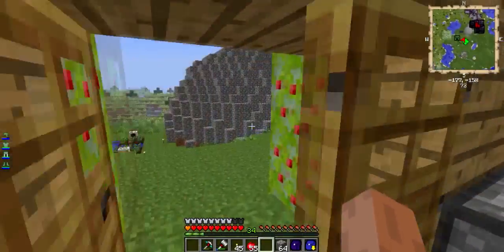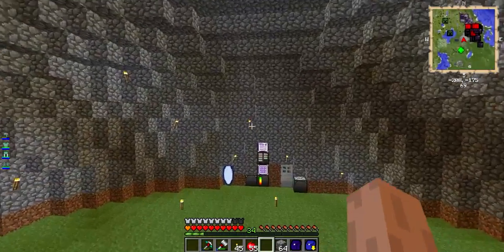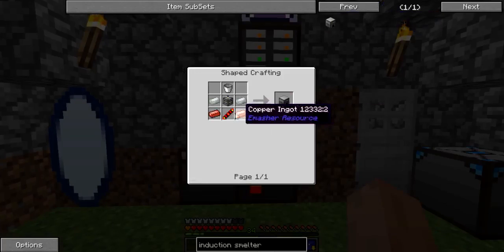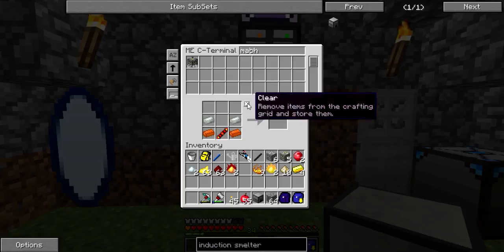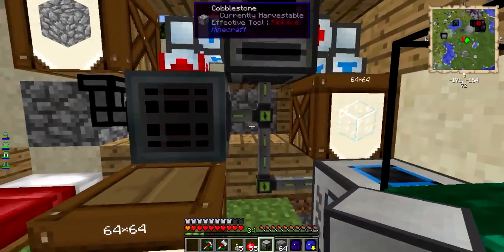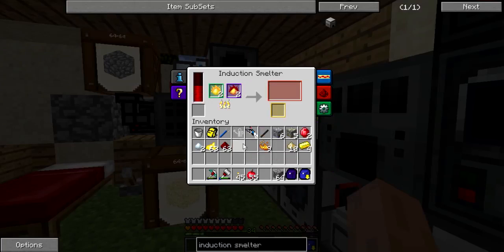I think it would be better if we make it inside there. So let's quickly go and make a machine frame. I need redstone, reception foil, Invar. I think I should have everything except a bucket. And there we go, we have an Induction Smelter. I'm just going to use the portal — awesome, that was fast. Let's open this guy up. Power is going up, Pyrotheum and Fluxed Electrum Blend. So now that should produce our Fluxed Electrum. It's awesome, I'm going to leave that there.